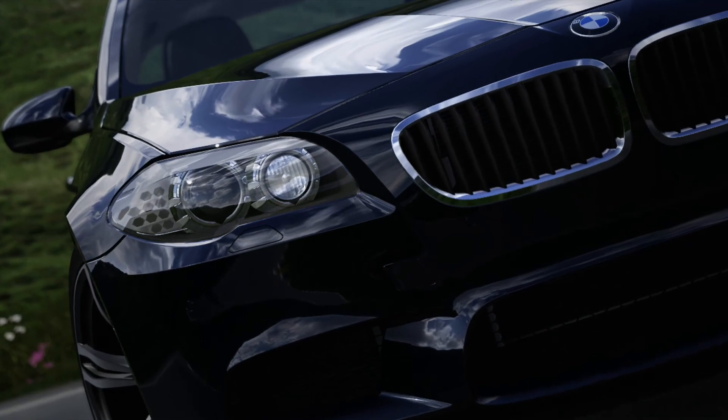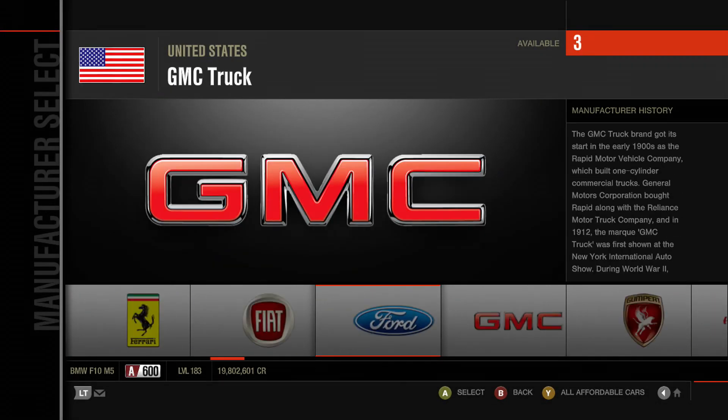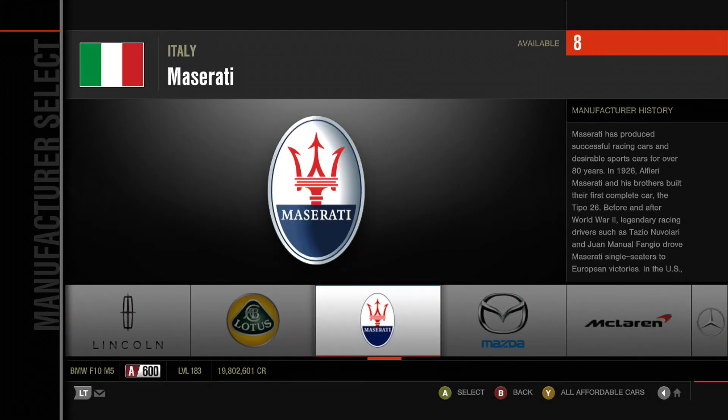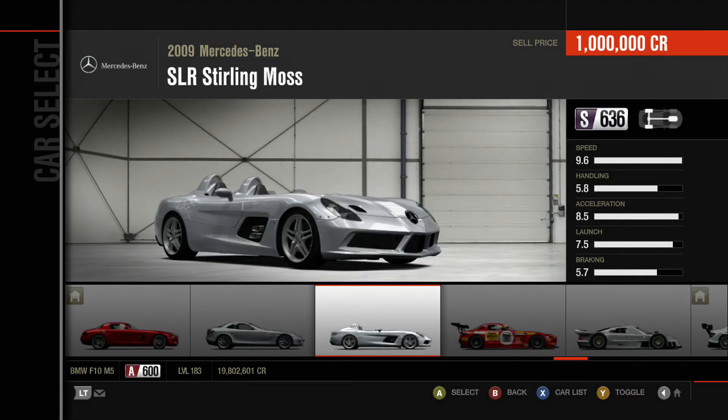Hello there and welcome back to some more Forza Motorsport 4. Today welcome to you on Let's Play. This is episode 279. In today's episode we have to take a look at the Ring Coupe Challenge GTR Spec V. For that we need a Ring Car Coupe and for that we're heading to Mercedes-Benz for the 2009 Mercedes-Benz SLR Stirling Moss.